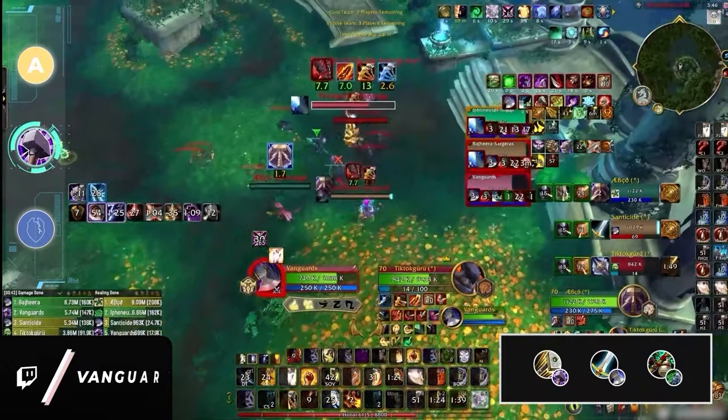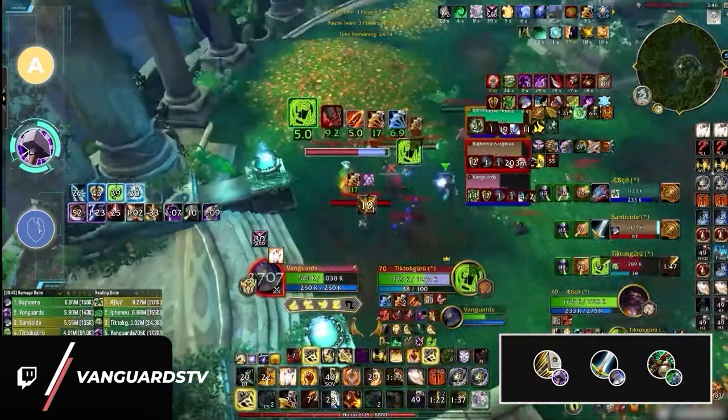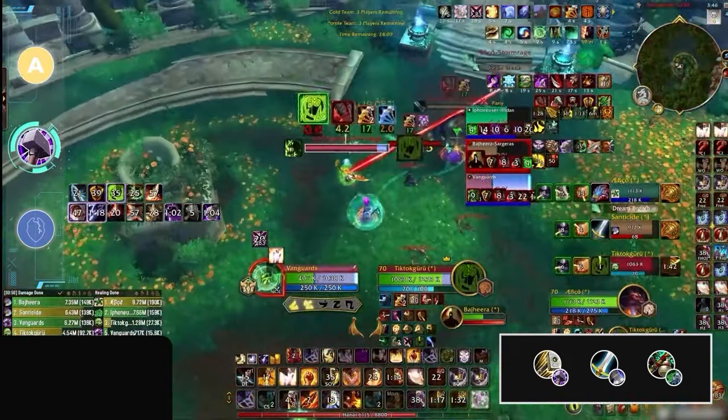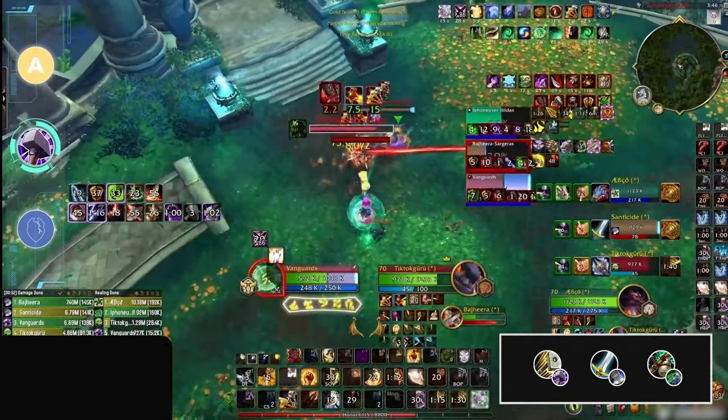First up on the A tier is one of the most pervasive comps on the North American ladder: Ret Warrior. Seriously, just tune into any Twitch stream playing 3v3 and there's a 50% chance you will see this comp on the enemy team.